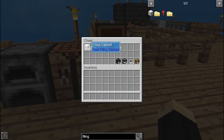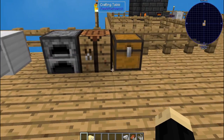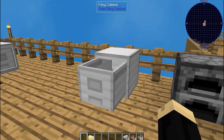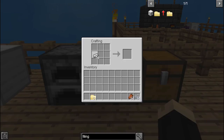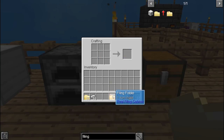We're going to take some file folders and a couple of different miscellaneous items. To make a filing cabinet work you have to assign a folder to a specific item. So if you go into your crafting table — we're going to use an iron ingot here — put that into your crafting table and then put in one empty file folder, and you'll see that it makes a filing folder for one iron ingot.